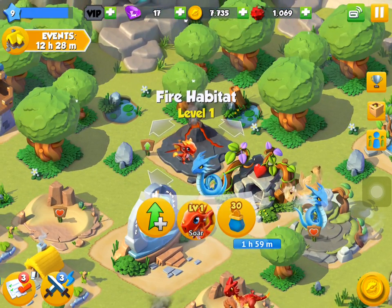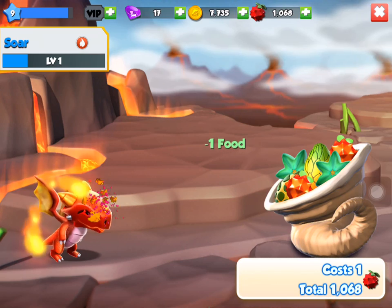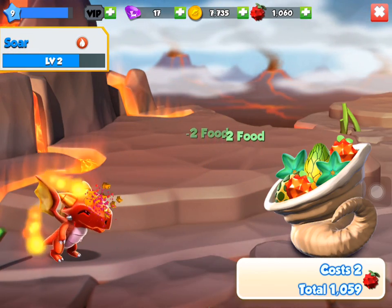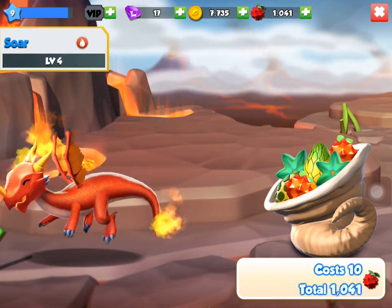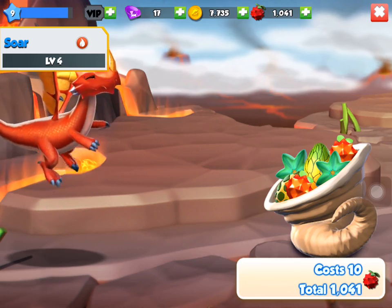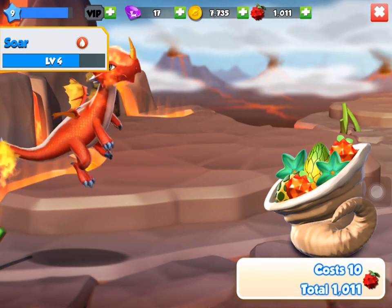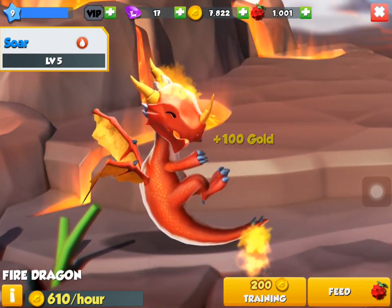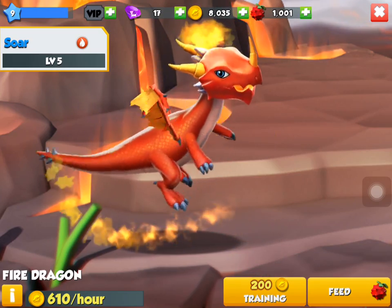I've got a little baby to feed here while I've got plenty of food. That's feeding. When they're on level one it doesn't take a lot of food. It's on level two so it's going to grow a bit. Level three — and you should see him change when he gets to level four, there he goes! The food costs ten per bite now. I might as well get him to five — there, he's on five. You can tickle them to get coins, don't forget. He gives 610 an hour now I've leveled him up.